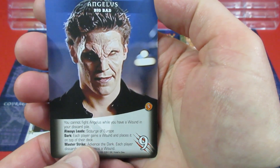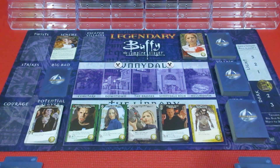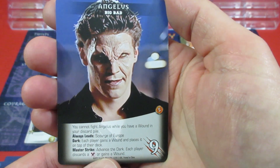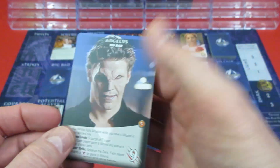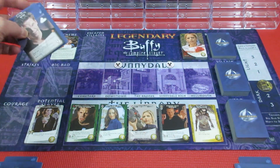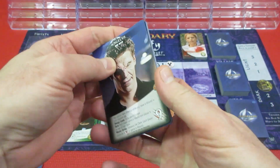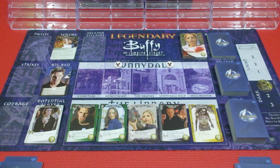And the Dark ability: each player gains a wound and places it on top of their deck. That's the darkness and lightness track - if the darkness track gets to the bottom, we trigger that. The Master Strike advances the Dark: each player discards a Courage or gains a wound. So he's all about giving you lots of wounds. To win the game we have to defeat him 4 times, and you need 9 attack to take him on. You cannot attack him if you have a wound in your discard pile - could be difficult.